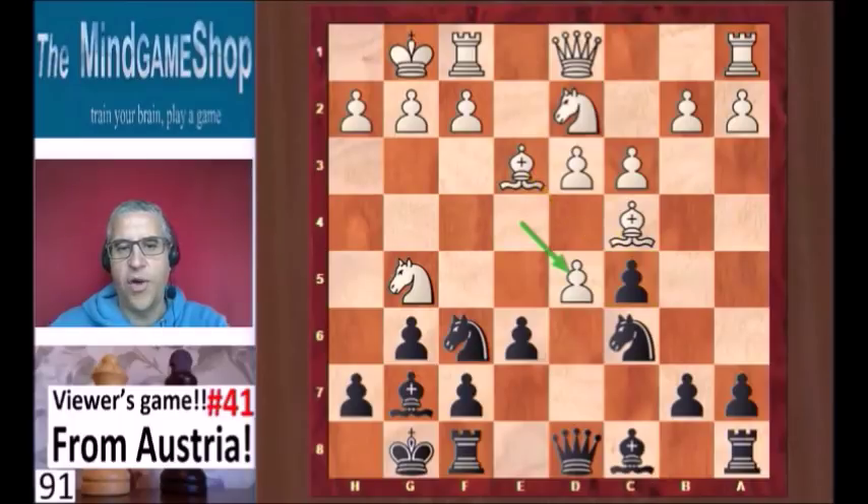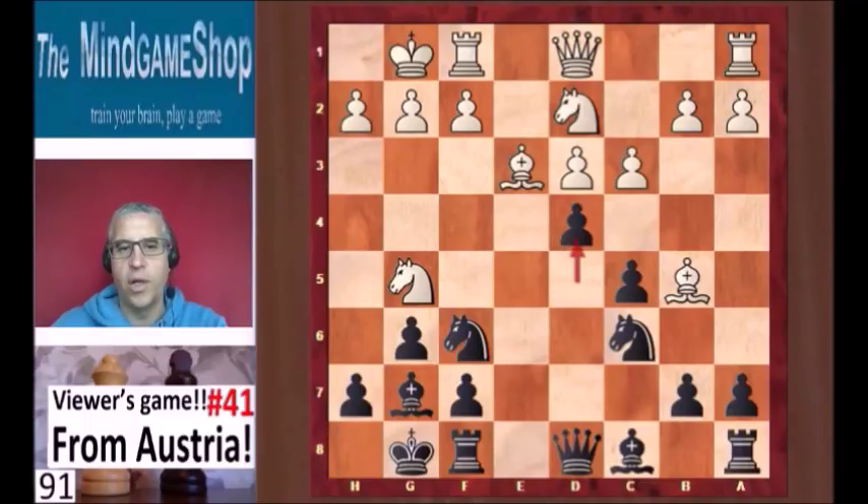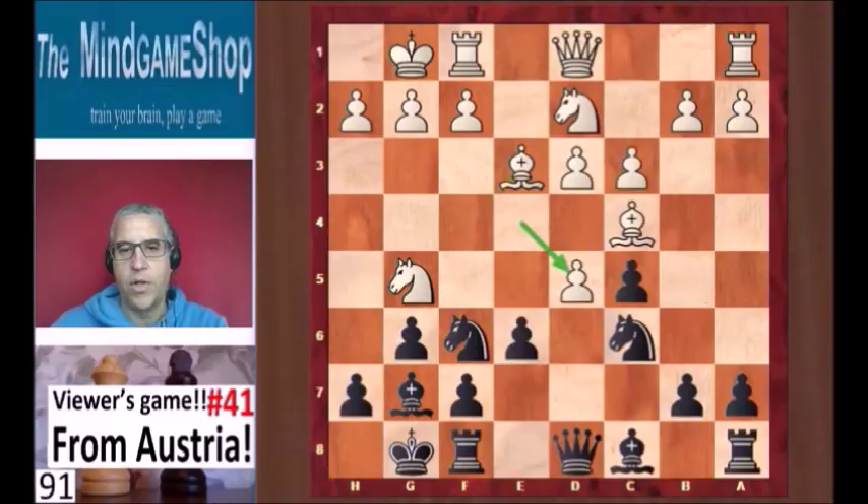White takes on d5 and here Noah took back with the knight. The computer likes exd5 better, again attacking the bishop. After bishop b5, the engine likes to play d4, attacking the other bishop. C takes, c takes, and now that bishop has to move — then white has a nice position. Sorry, black has a nice position; black is better here. But after exd5, Noah took back with the knight, which is fine as well.